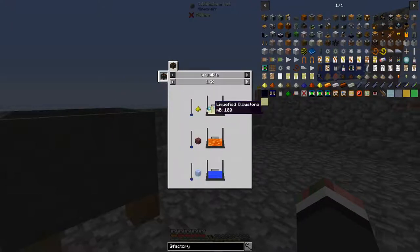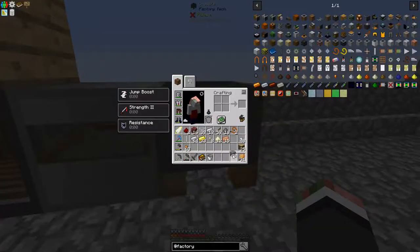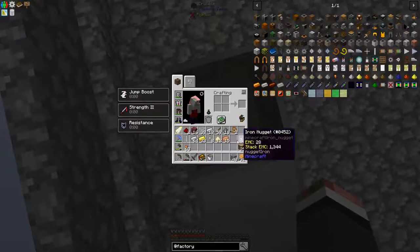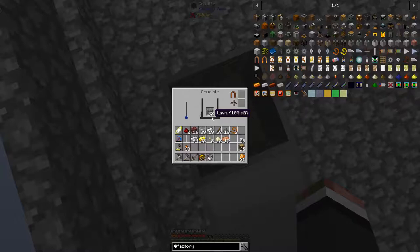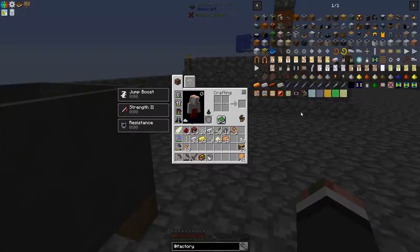Looking at the crucible usages, we can make liquefied glowstone, lava from netherrack, water from ice, or lava from cobblestone. I guess we don't have to use blaze anymore. Let's put a bunch of cobble in there and see what happens - yeah, we can make lava. It says we have 150... 200. All right, let that go for a while and see how much we end up with.